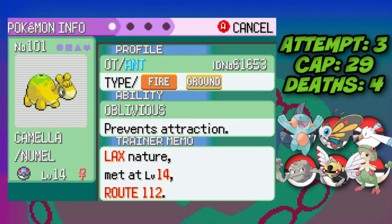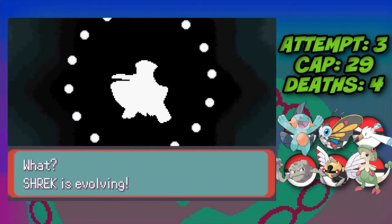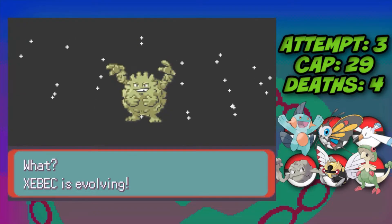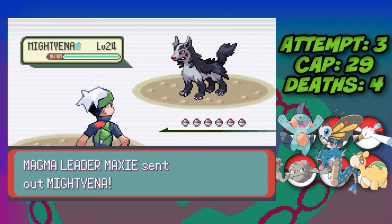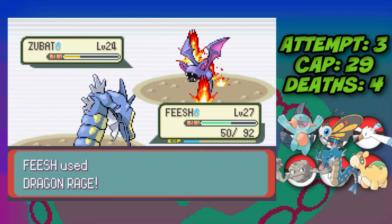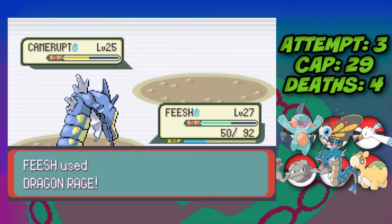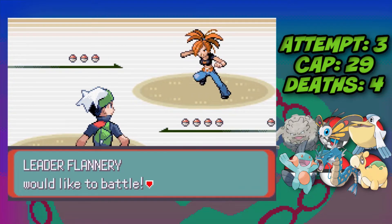After more training we evolve Wingull into Pelipper and Geodude into Graveler. Against Maxie we start with Pelipper, hard switch into Gyarados, and use two Dragon Rages on Mightyena, two Dragon Rages on Zubat, and two more Dragon Rages on Camerupt — Maxie defeated. We then move to the fourth Gym Leader, Flannery.